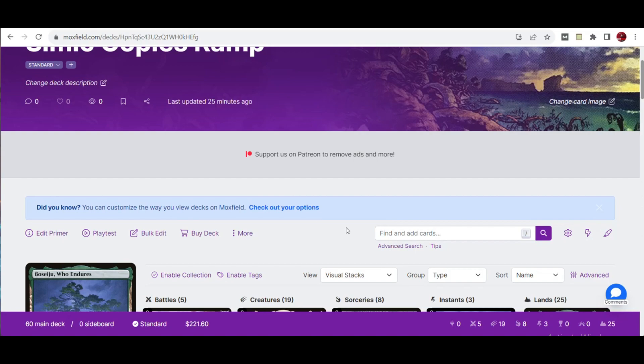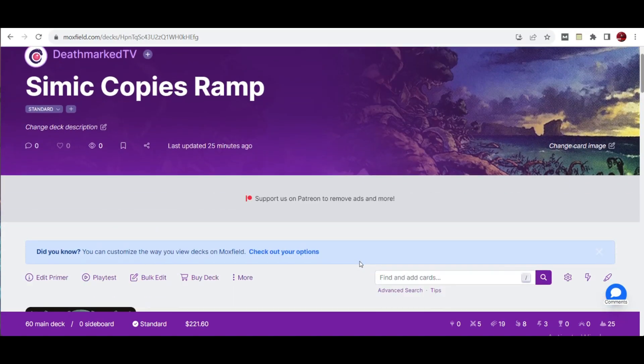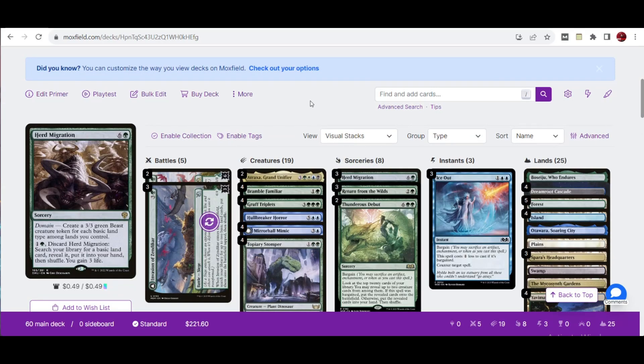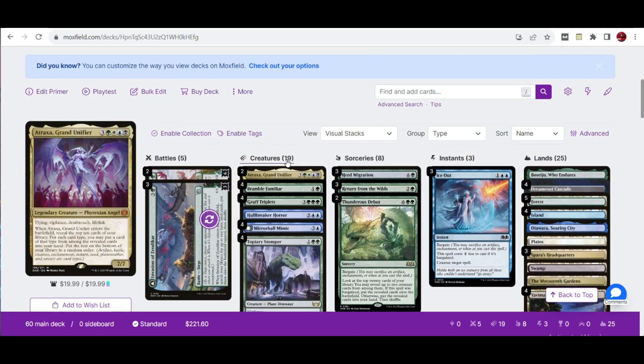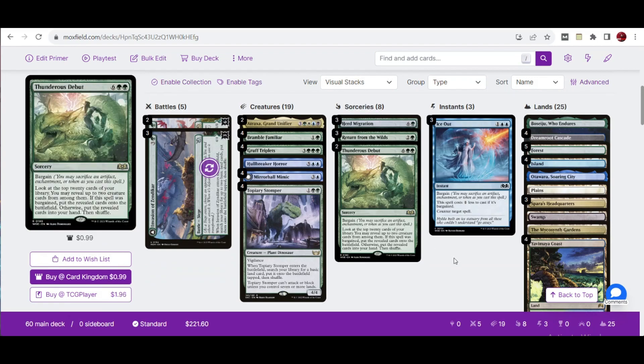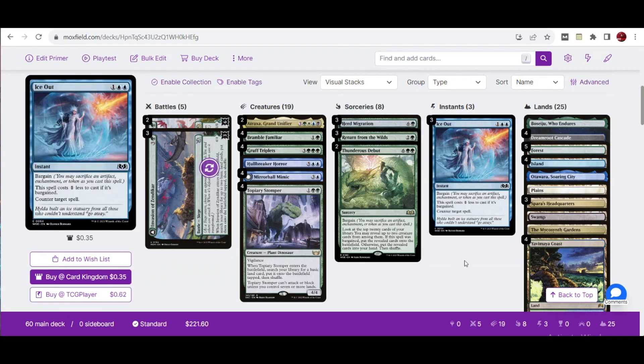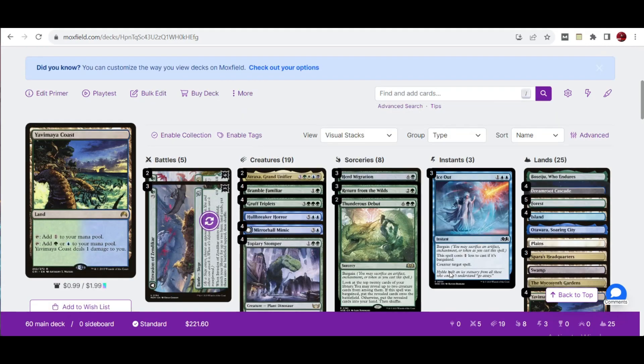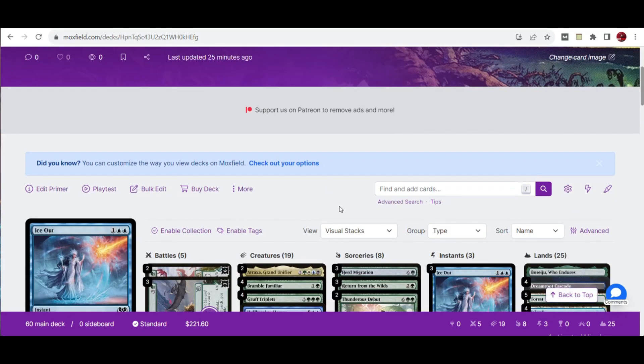So what does this do? The feature here would mean the name of copies, because we're not simply going to wrap up with creatures or hard cast them in a typical way. We use creatures that will also copy other creatures to gain a huge advantage on our board. We have 19 creatures, 5 battles, 8 sorceries including 3 instants, the only counterspell in the deck, with 25 lands at our disposal.